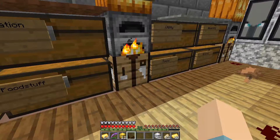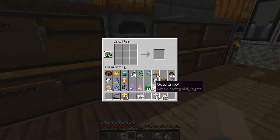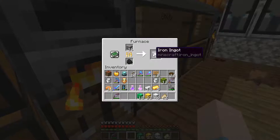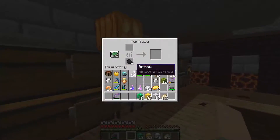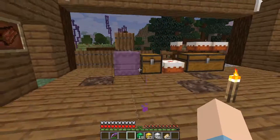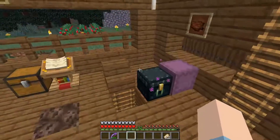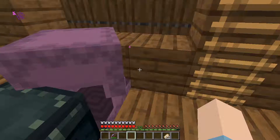Hero of the Village is gone. I got tons of emeralds from trading with villagers - that's the fastest way. I also have tons of blocks of iron, hopefully enough to fully power up the beacon, though I didn't count exactly how many blocks are needed.